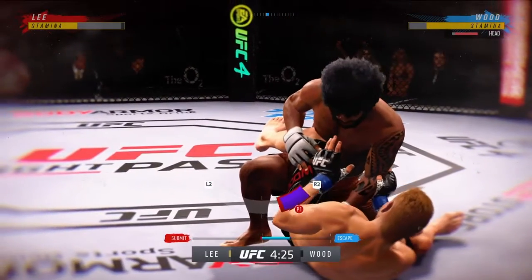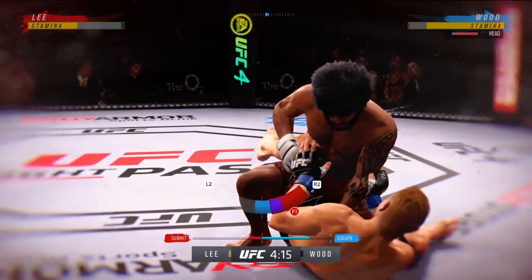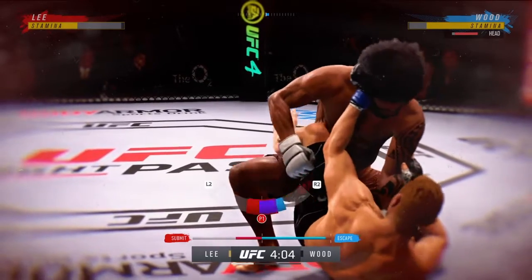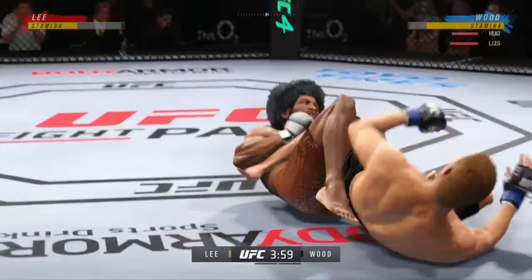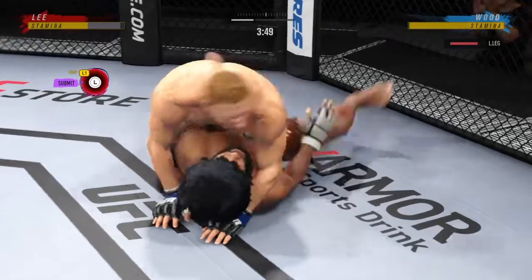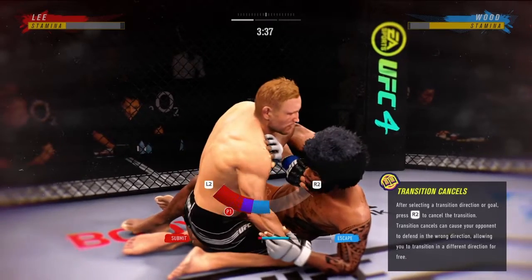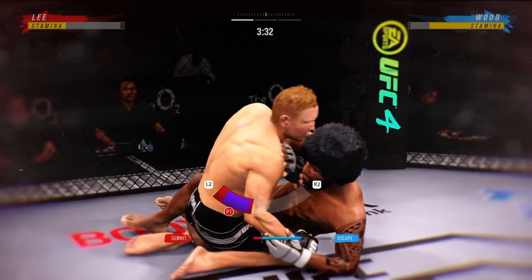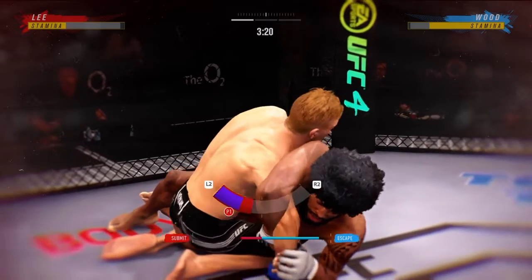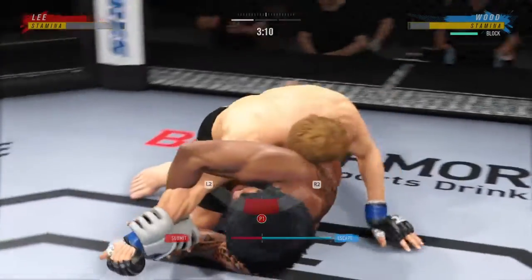Lee's going for the leg. Might be a submission opportunity here. Don't let him control. He might get a finish here. Nicely done. He's trying to control posture, now trying to isolate an arm — DC trying to isolate an arm. He's using that Kimura, trying to use the sweep. The Kimura's not the arm — it's the shoulder pressure that usually makes you tap. We're getting a finish here. And he's out.